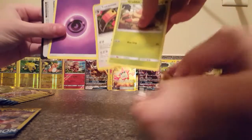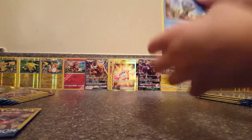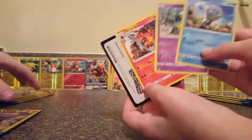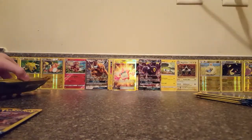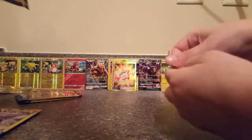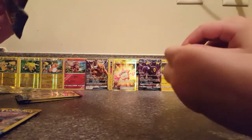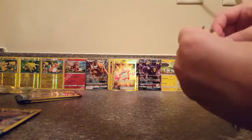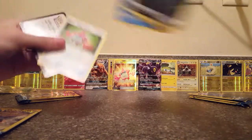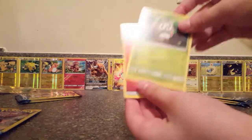If you guys haven't seen Sun and Moon Booster Box part four, I opened up a secret rare full art — I'll put that link in the description below. I got an Alolan Grimer, a Poliwag, and an Alolan Persian. Still not as good as that secret rare. I'm losing — I just have that Tauros and she has a secret rare over there.